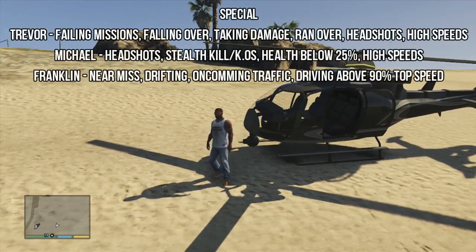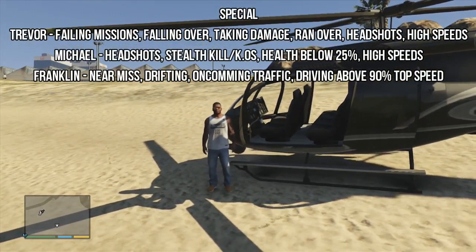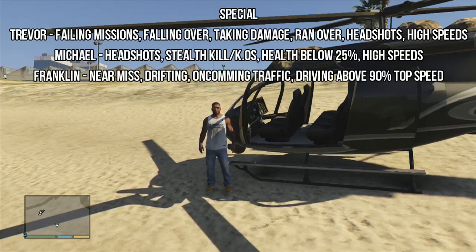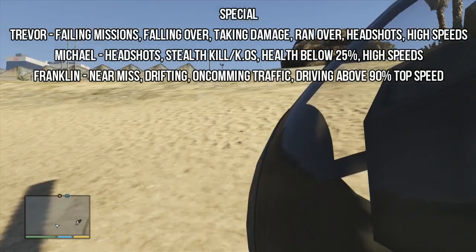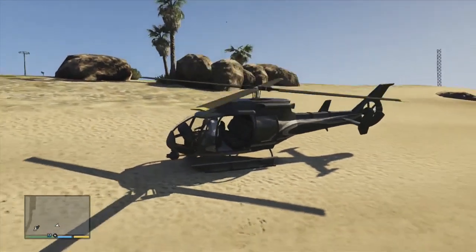To increase Trevor's special skill you have to do things that make him angry — failing missions, falling over, taking damage, being run over, headshots, and driving at high speeds. For Michael, he needs headshots, stealth kills or knockouts, and when his health is below 25% he also gains a bit — and again, driving at high speeds. For Franklin, all you need to do is basically drive around, get near misses, drift, go into oncoming traffic, and drive above 90% of your vehicle's top speed. That is how you get the special ability up — and to train it, just use it by clicking L3 and R3.